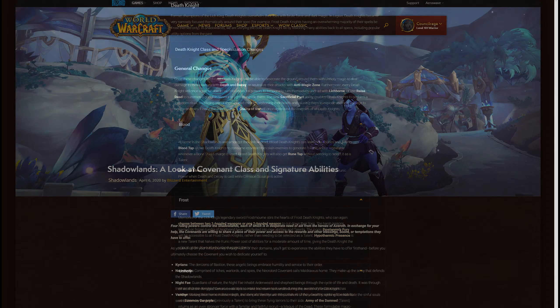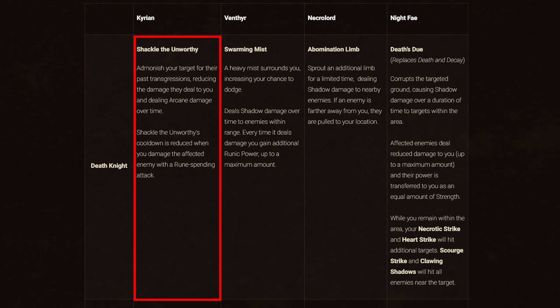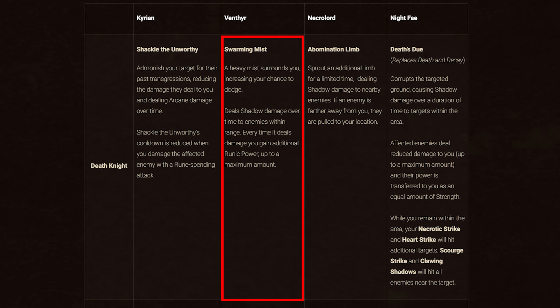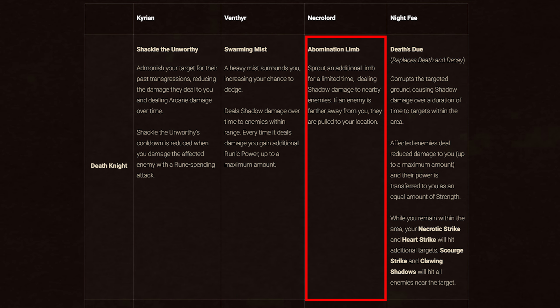First up is Death Knight. For the Covenant abilities: if you align with the Kyrian, you'll have Shackle the Unworthy, which reduces the target's damage dealt to you and deals arcane damage to them over time — its cooldown is reduced when you damage the affected target with a rune-spending attack. Venthyr gives you Swarming Mist, which increases your dodge and deals shadow damage over time to nearby enemies, and when it deals damage you gain additional runic power. Necrolords gives you Abomination Limb, which sprouts an additional limb for a limited time dealing shadow damage to nearby enemies; if an enemy is further away, they are pulled to your location.